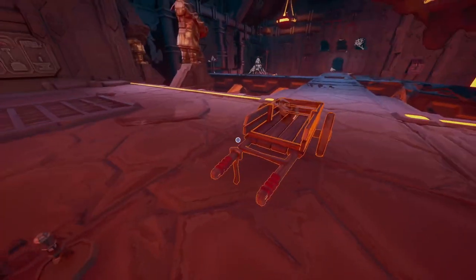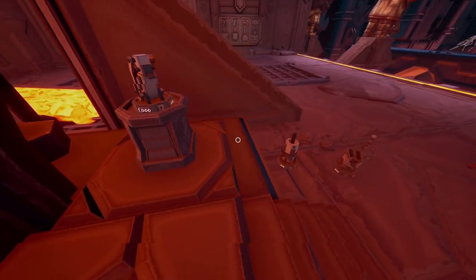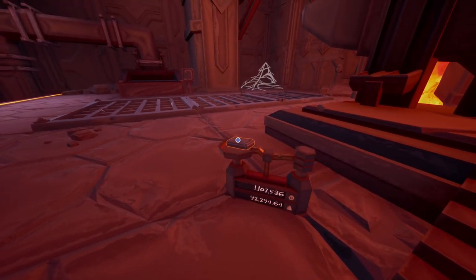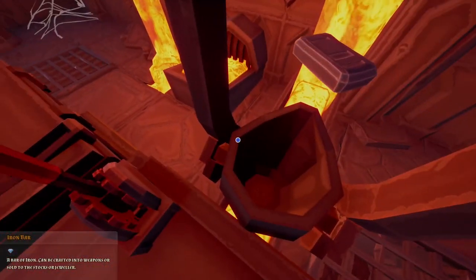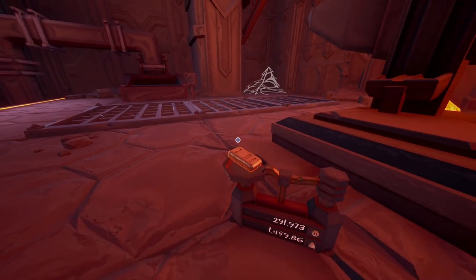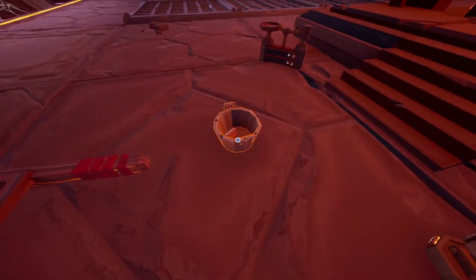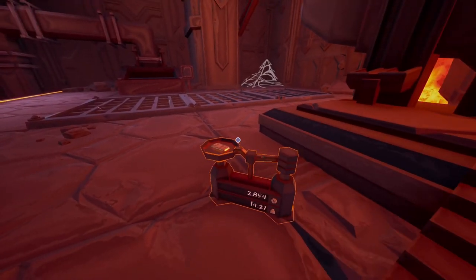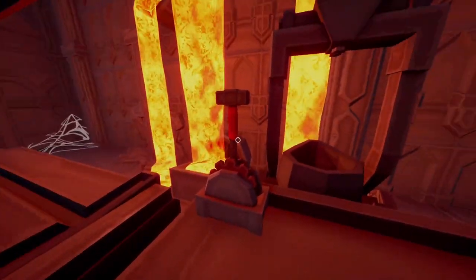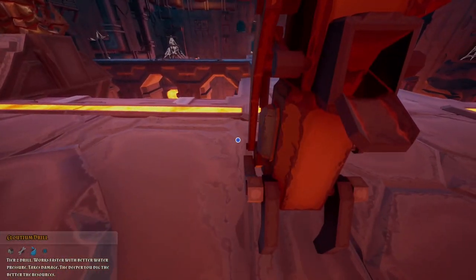We know we have enough iron - 92,000, yeah I think I can build a few of these. Let's see how much cloudium we have - this big bar will give us 1,459. So that's five of them, yay! And that little bar is basically 15 more. So we can build what, four of them - which I'm okay with. We could probably run downstairs and grab some more cloudium.